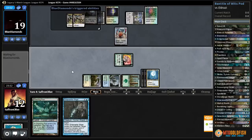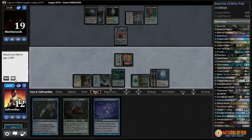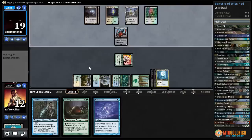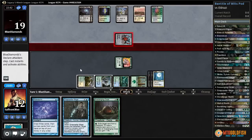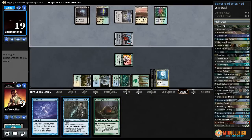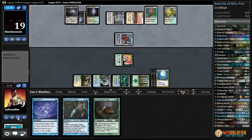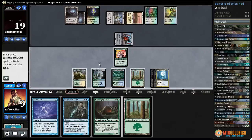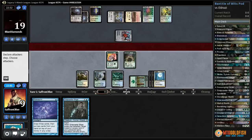There's our D-Sphere! Let's just Detention Sphere both Thought-Knots — they leave the battlefield, we draw two cards: Ooze and Brainstorm. Breeding Pool tapped, pass the turn. We are kind of a land away from just doing it. Come on, draw land. Uh-oh — what's this? Chalice on one. That stops Enlightened Tutor, going to make it harder for us to find our Battle of Wits.